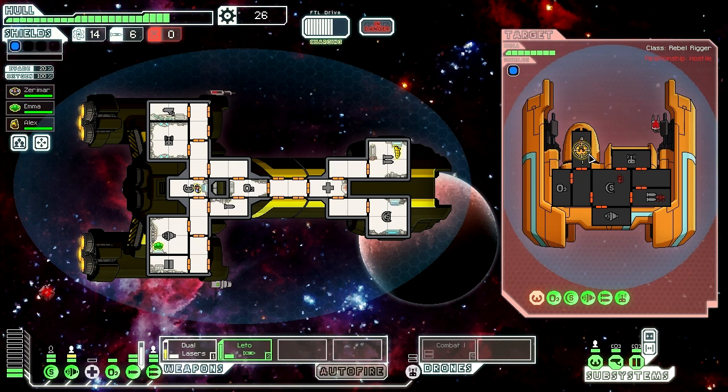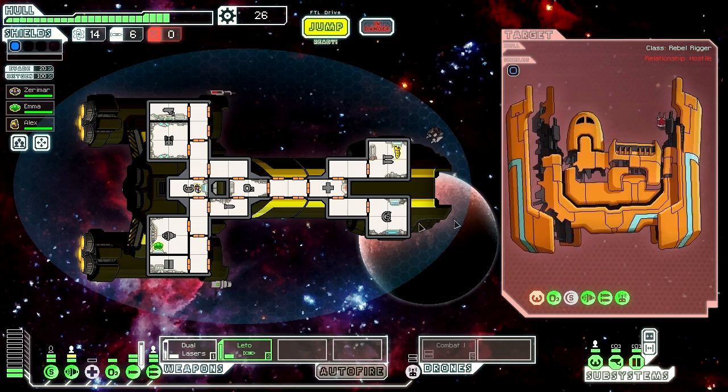That's one hit in their cockpit. Another hit in their cockpit and they won't be able to dodge anymore. Maybe take a shot at their shields. Just going to have to wait for our Artillery Beam to power up again — keep them from running. They're not running and they only have one hit point left so they're going to die. It's just a matter of do I actually get to hit them with my laser or does the Artillery Beam take them down?